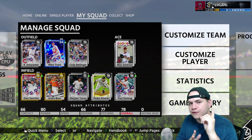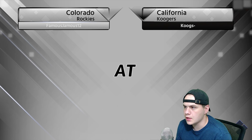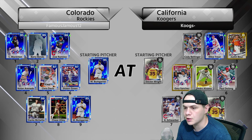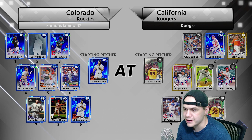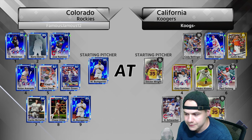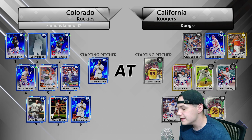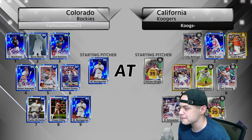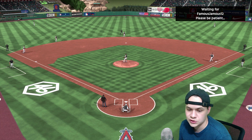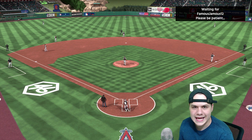Let's jump into a game — this is actually the first game of the new ranked season. We're at home taking on the Colorado Rockies. This guy has an all-diamond team. We're facing Madison Bumgarner, Charlie Blackman, Barry Bonds, Jose Ramirez, Nolan Arenado, Chris Davis, Sean Green, Dante Bichette, and Chase Utley. We did land on Stephen Wright, so the knuckleball is in play today. By the way, this is my first game with a brand new controller — I just picked it up from Best Buy about 20 minutes ago.